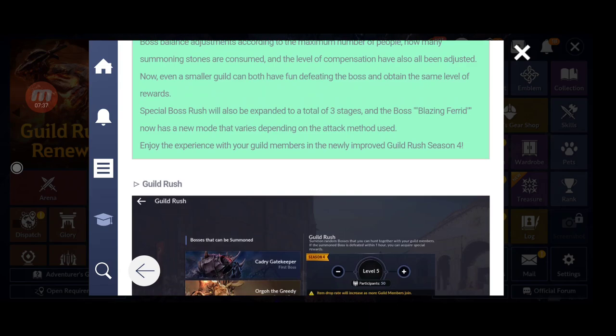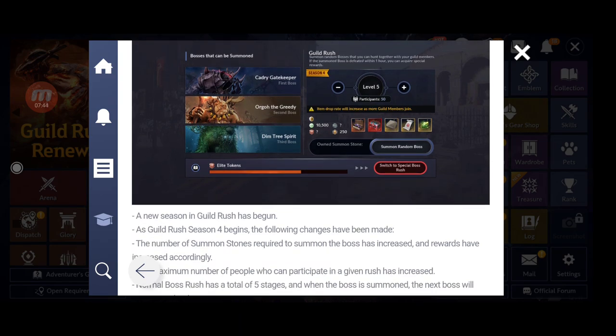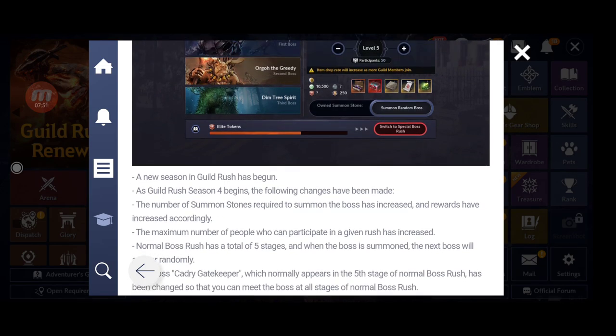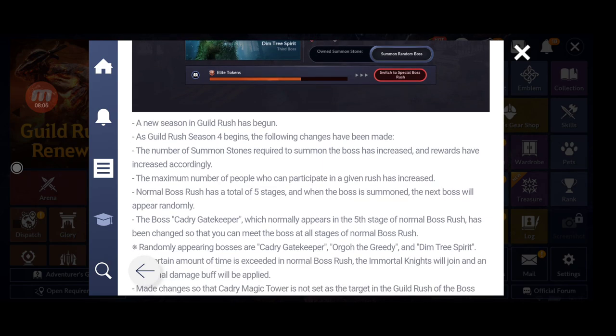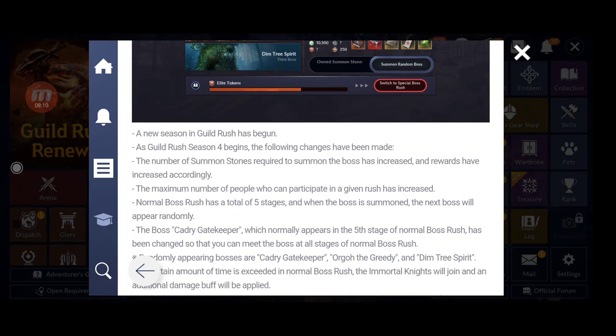Now for the Guild Rushes update — they added more bosses for guild rushes. As Guild Rushes Season 4 begins, the number of summon stones required to summon the boss has increased, but rewards have increased accordingly. The maximum number of people who can participate has also increased. Normal boss rush now has a total of five stages.